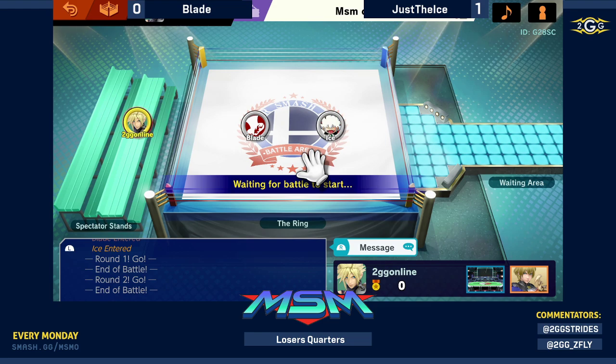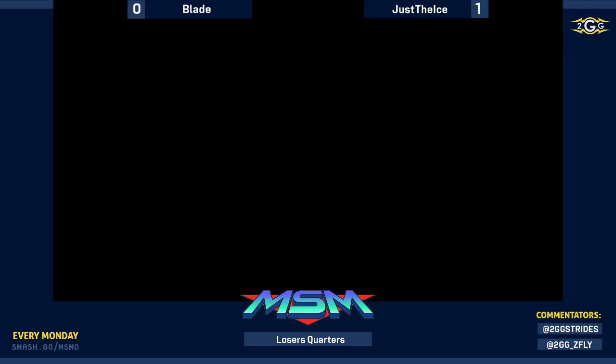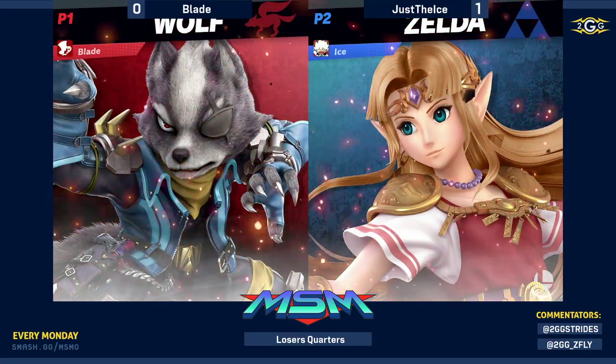It's always scary to play someone who plays a lot of characters in a best of 5, because you don't know if they're just gonna throw you into a whole new matchup. And especially if you only use one character — it's so much easier to get counter picks. But even with all those characters, we're not really seeing Blade go back to the character select screen. This might just be 5 games of Wolf.